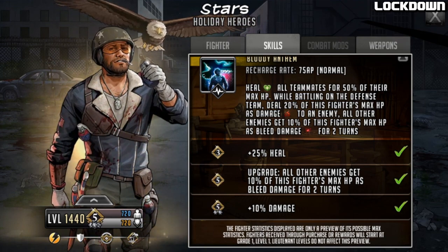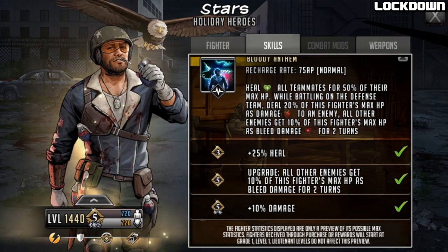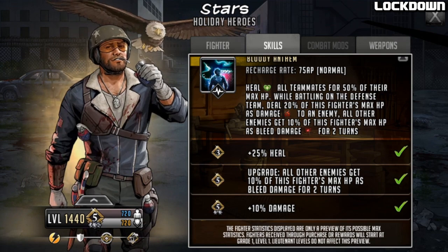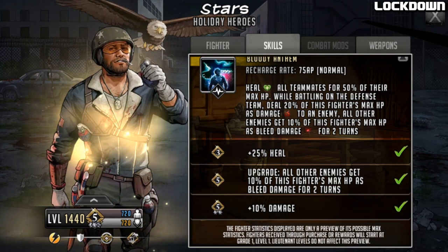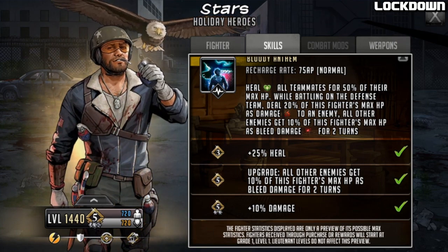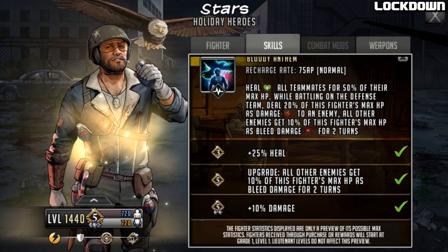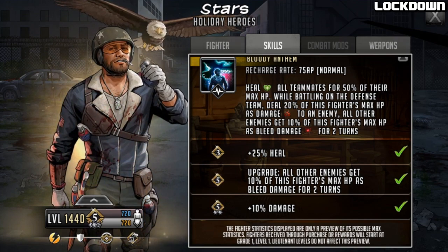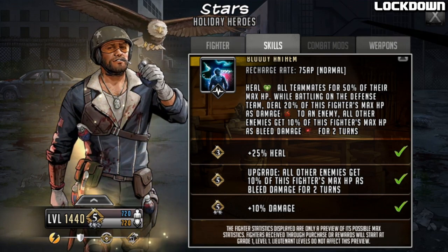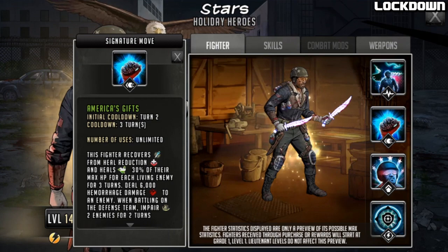At grade five he gets an upgrade where all other enemies get 10% of this fighter's max HP as bleed damage for two turns — so initially it's just a direct damage hit. At LB2, that 10% max HP damage goes up to 20%. The rush is okay; he's not going to be using it too often because of the 75 AP cost. If he manages to get it off as a defense team, you've probably already done your job.